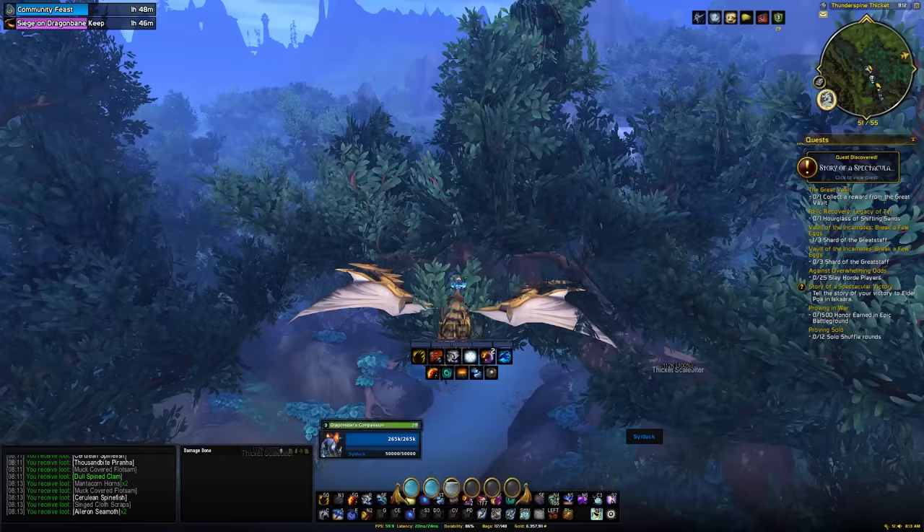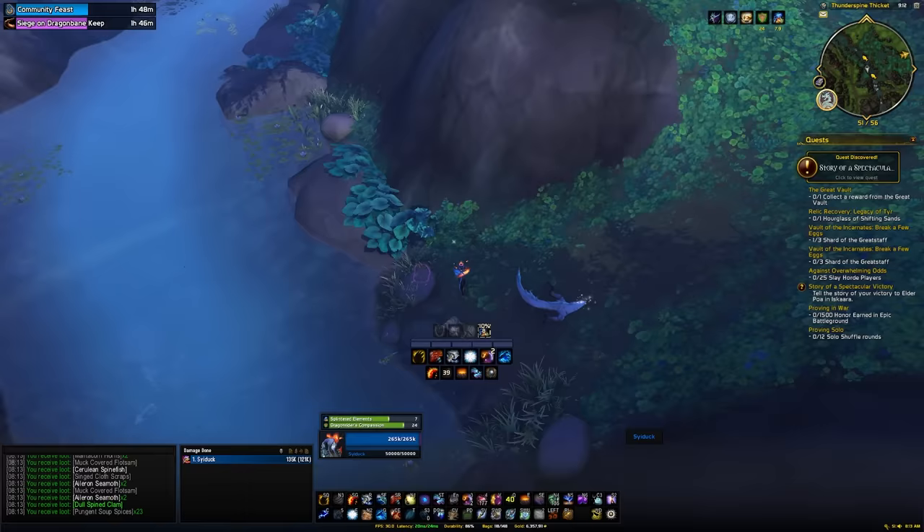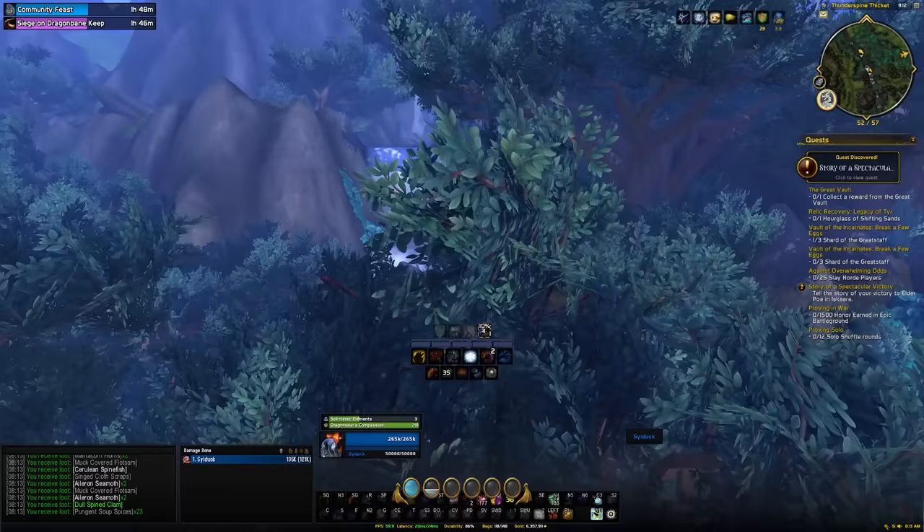The next method is the Tuscarr tackle boxes, which you unlock at Renown 27 with the Tuscarr. Flying around and opening these treasures will have a small chance of containing coins. This isn't the best method, but you are going to be earning a bit of gold while you do this, so it isn't too bad.